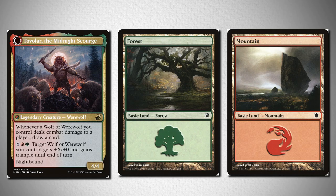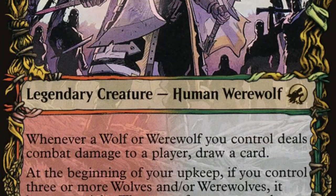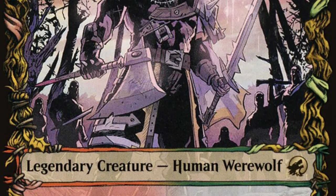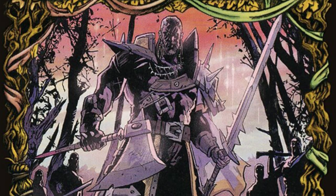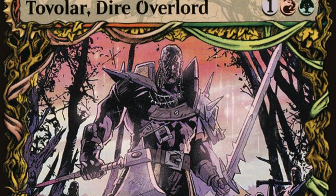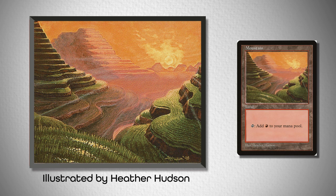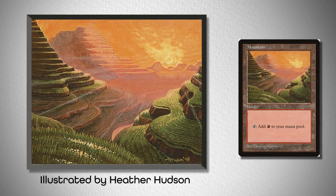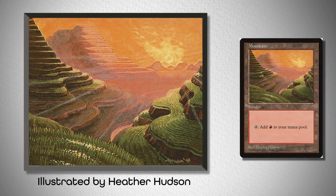Fourth up, we have Tovolar again, but this time I wanted to highlight his alternate framing. This was important to me because of how unique his alt frame is from his non-alt frame. The autumnal vibe was just exploding out from these two sides of this card, and I felt like if you had this copy of Tovolar and were trying to match the colors up, you would need something that matched that specific aesthetic. So I went with this Forest created by Yeong-Hao Han from Avacyn Restored, and this Mountain from the Asia-Pacific land program illustrated by Heather Hudson. The only flaw with this pairing is that there is only one physical copy of this Mountain art, which makes it super expensive and kind of unrealistic to use for an entire deck.